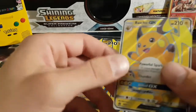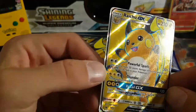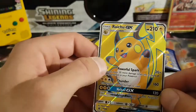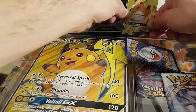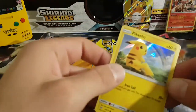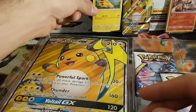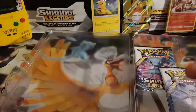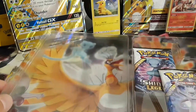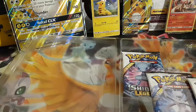There is our Raichu GX promo - oh, that's a beautiful, beautiful card. Look at the texture, that's awesome! Set you right there. And then we have the Pikachu holo with the rainbow - another beautiful card, great start to the video. And a giant Raichu - worth a pretty penny there! Oh, we have a coin - the Raichu coin, beautiful, added to the collection.